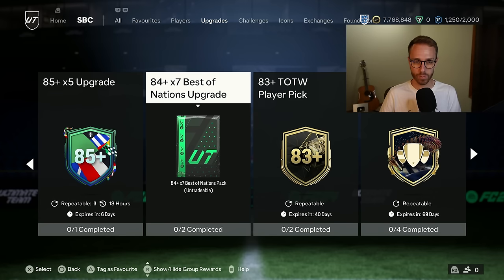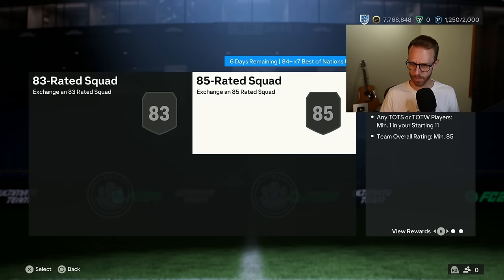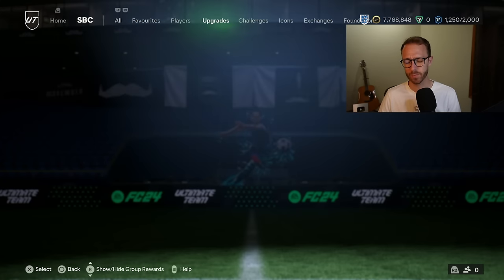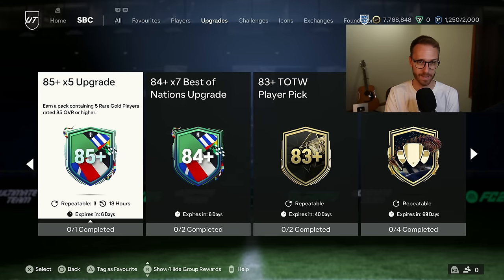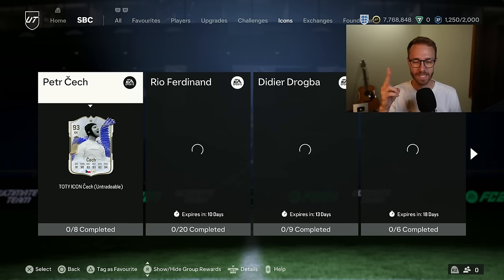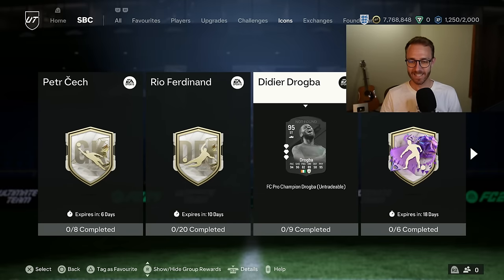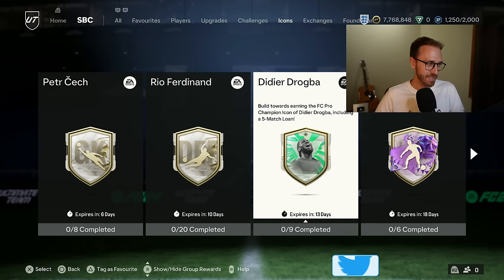We also have the 84x7 best of nations upgrade, which we can only do one time, but it is worth completing — it's a bit more expensive but just requires an 83 and 85, so it's pretty easy to get done. Those are two great upgrade packs. GG's EA — the upgrade packs yesterday and the player SBCs were phenomenal. Let's talk about those player SBCs because we had not one but two, including the card design not found in FC Pro Champs — Didier Drogba. We got the SBC and it's only nine squads.